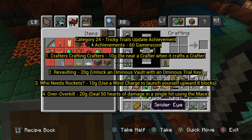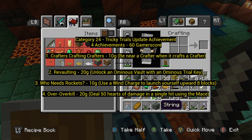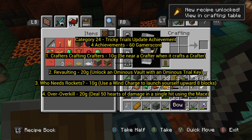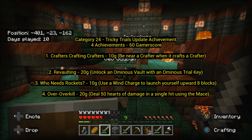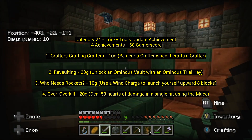Category 24 — if you've ever watched any of my Minecraft achievement plans, my original plan went up to like 21 or 22, and all the DLCs are 23 and 24. So here we are: the Tricky Trials Update achievements, 4 achievements for 60 Gamerscore. The first one has nothing to do with the tricky trials at all — super easy.